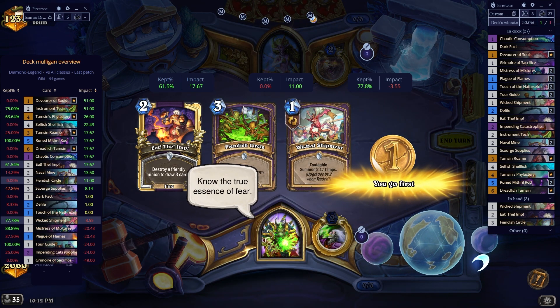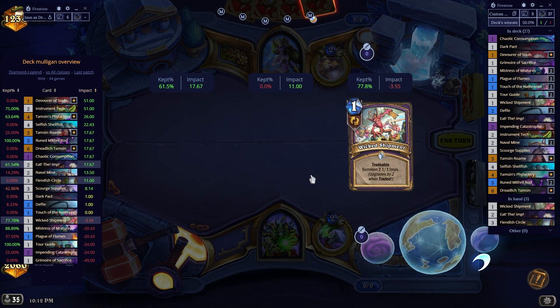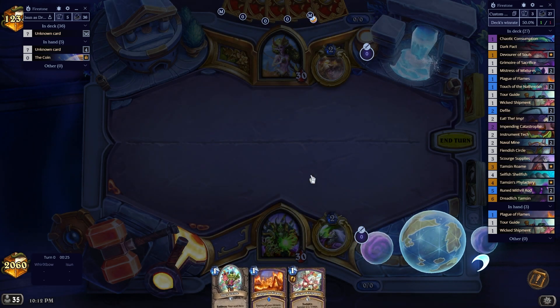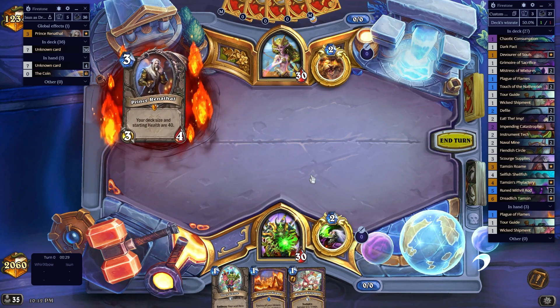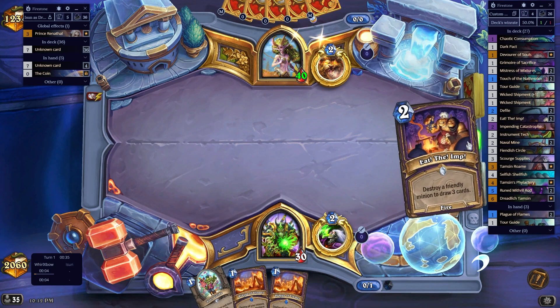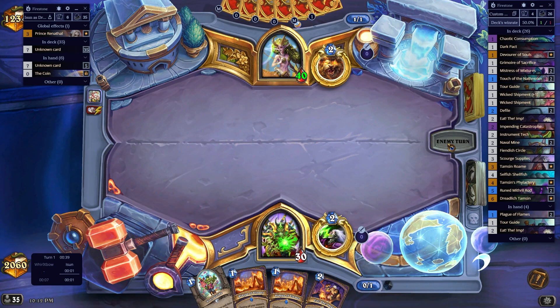Alright, I'm gonna keep this - I'm not gonna make the same mistake. You should normally keep Wicked Shipment because you just cycle it on one - it's a pretty good play to just cycle it on one. Druid is not gonna be a fun matchup, I don't think. Just because they can gain a lot - Druid is a matchup I have to go with mill. Just because they draw more cards than the other two classes we faced, so they could also just have a shitload of armor.